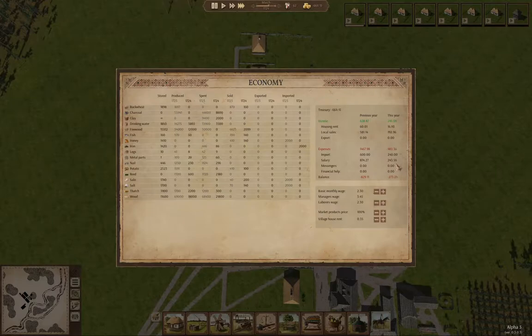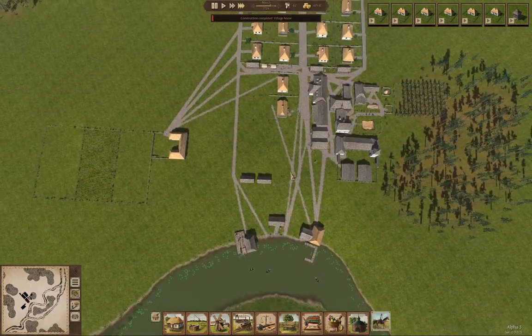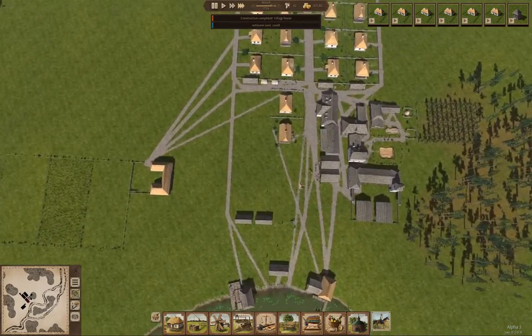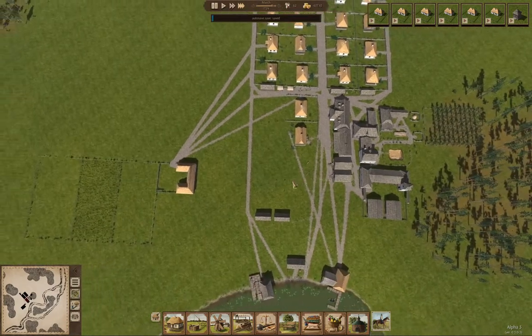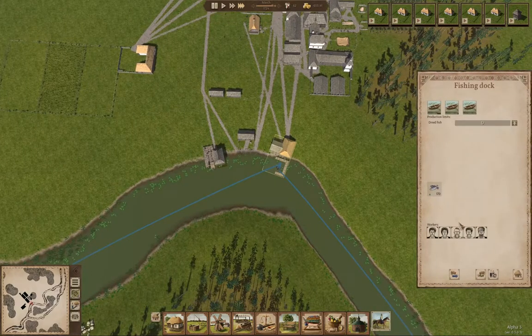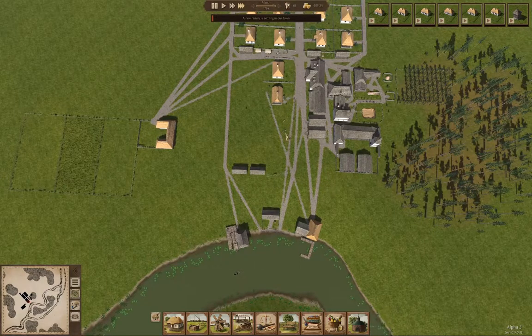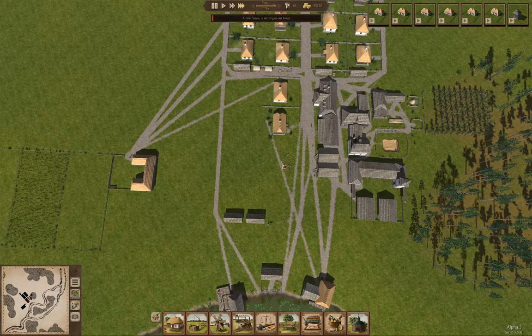I was wondering if that was actually going up. The more population we have, the more the income should normalize. I suppose I could — oh, we got a new family coming in. And when this one goes up we'll probably get one more.